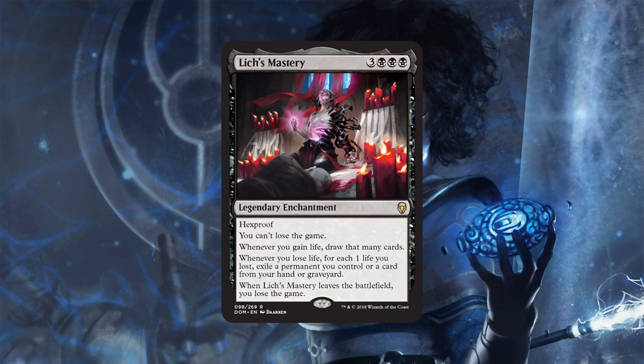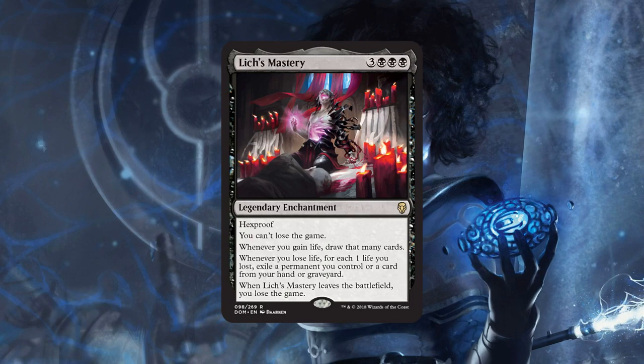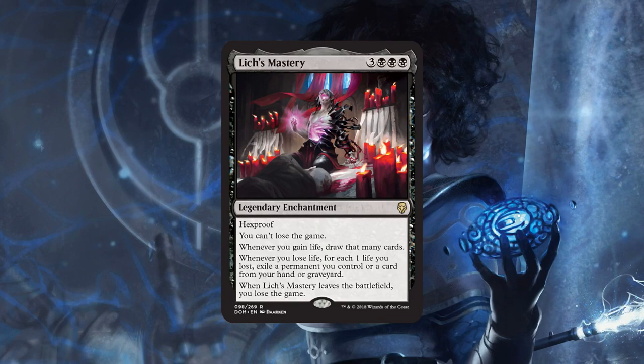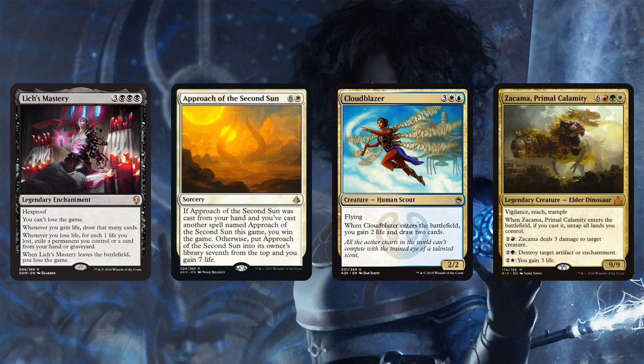Next up we have one of my favorite cards from the entire set — Lich's Mastery, six mana legendary enchantment. It has hexproof, and you can't lose the game, except if Lich's Mastery leaves the battlefield you do lose the game. So you live as long as it sticks around. Whenever you gain life, you draw that many cards — gain five life, draw five cards. However, whenever you lose life, for each one life lost you have to exile a permanent you control, a card from your hand, or your graveyard. So you cast this on six, cast Approach of the Second Sun on turn seven, and all of a sudden you draw seven cards from the life gain, which happens to draw you back into Approach of the Second Sun to win the game.